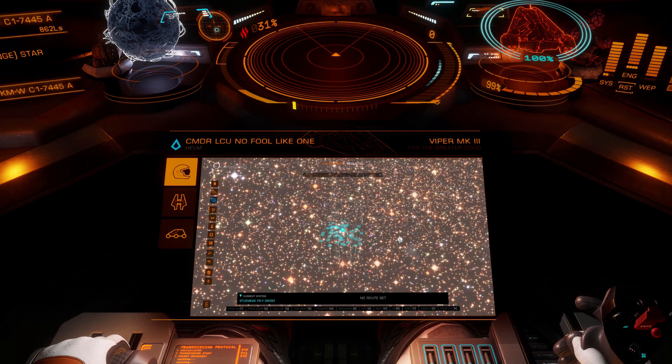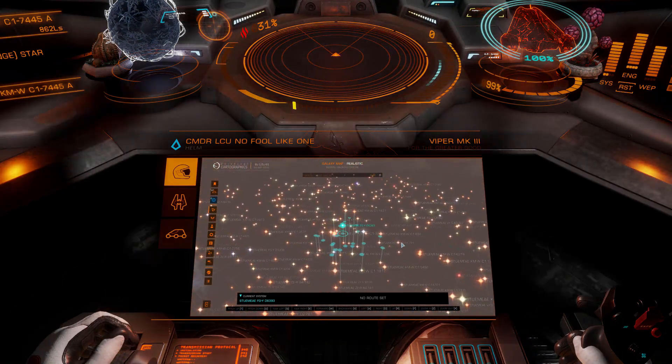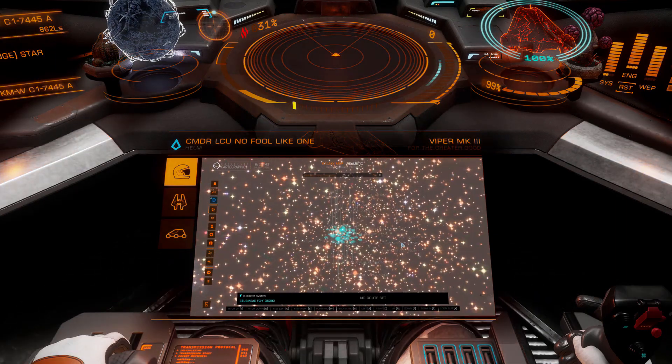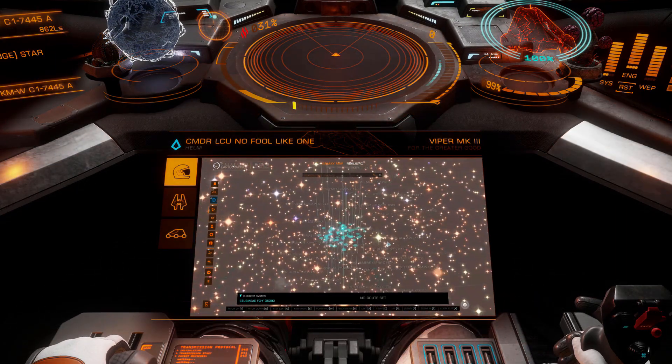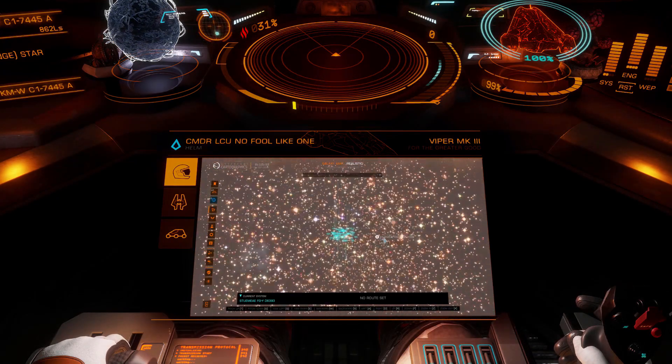So you want to find an undiscovered Wolf Rayet star so that you can get your EDSM Wolf Hunter Badge. Fortunately for you, as a user of the Canonn EDMC plugin, it's quite easy to achieve.